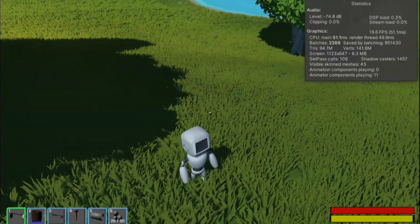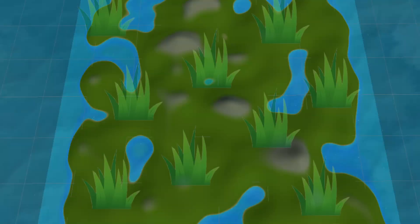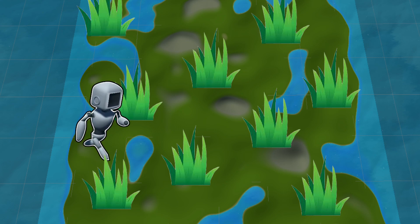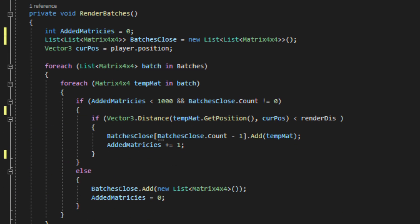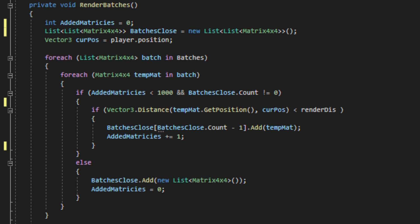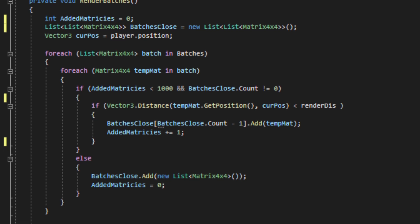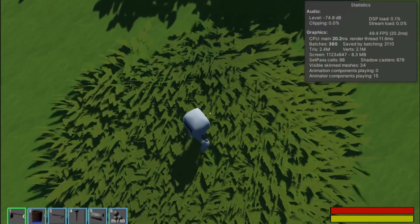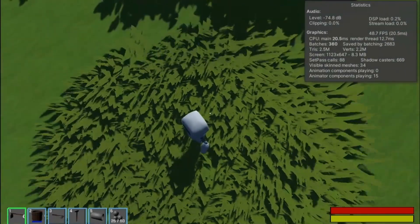Now that I have something I like, it's time for some optimizations. Not every grass object needs to be displayed at all times — if you're on the left side of the map, the right side does not need grass. To accomplish this, I loop through the list of grass locations and make a new list that only includes the ones within a certain range from the player. I then send that list to the GPU to be displayed. This does take some processing power to do, but it saves more than it is using.